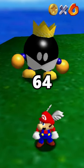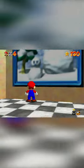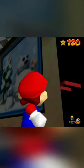Did you know that in Super Mario 64, you can find leftover assets the developers left in? If you go into first-person mode right in front of the Cool Cool Mountain painting and position the camera like this, you can see...